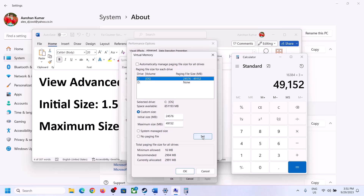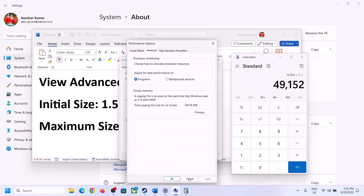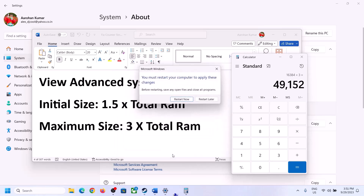Click Set, then click OK through all dialogs, hit Apply and OK. Make sure you restart your computer after this change.